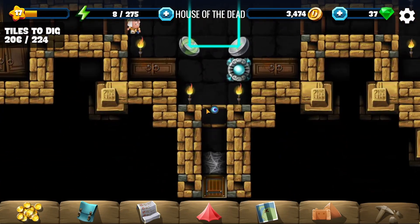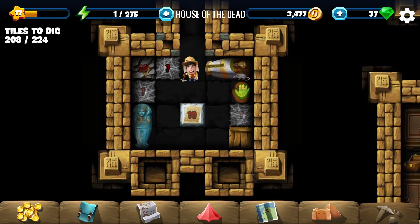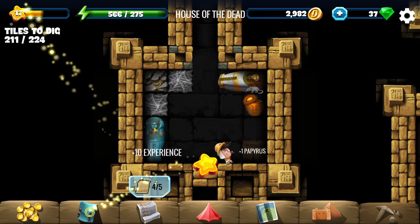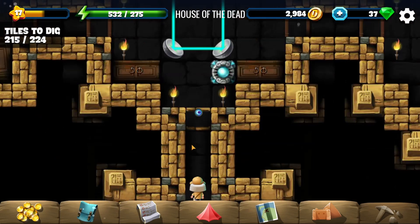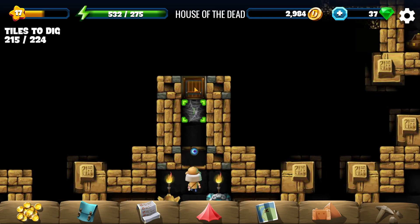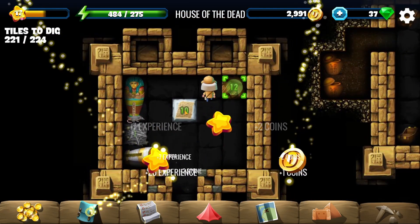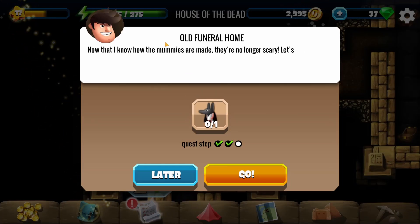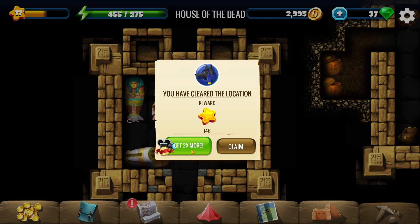Going down here — running out of energy but we're almost done. Carrying on — grabbed that, four out of five. Not much left in this location. Going up and that looks like it might be the last room — actually no, never mind. Let's get back to the NPC priest. Gotta hit the location complete. Thank you for watching, bye!